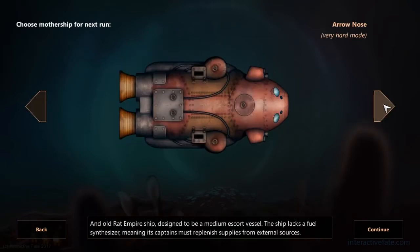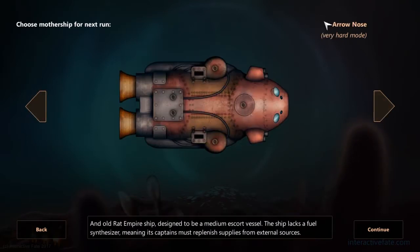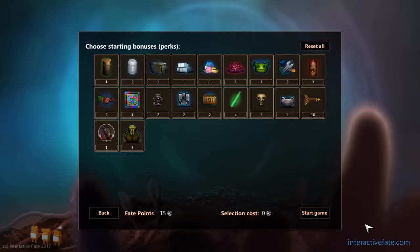Both were kind of shitty, but the first time I played I used the Tigerfish, so let's start a very hard mode with the Arrow Nose this time. An old Red Empire ship designed to be a medium escort vessel. The ship lacks a fuel synthesizer, meaning its captain was supplying supplies from external sources. Sector bonus — pretty.